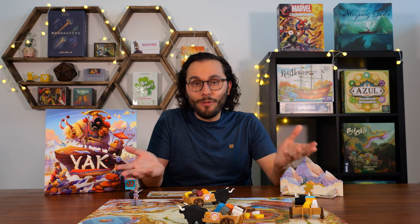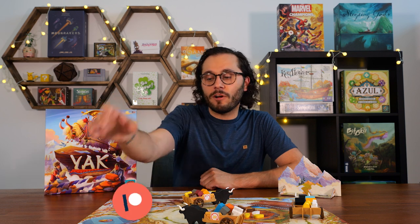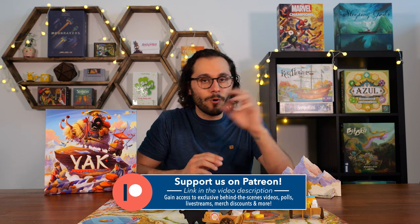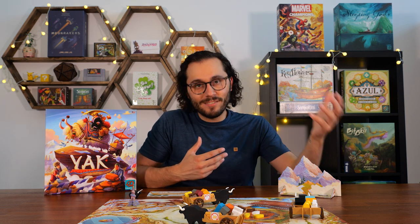There is a variant I would recommend playing every single time — it doesn't add too much complexity but makes the game much more interesting. These are the scoring objective cards, placed on the three spots on the board. They are extra bonus objectives you can go for during scoring — for instance, having certain color blocks in certain places on your tower. They add more interesting decisions when crafting your tower, and I would honestly include them whenever possible.